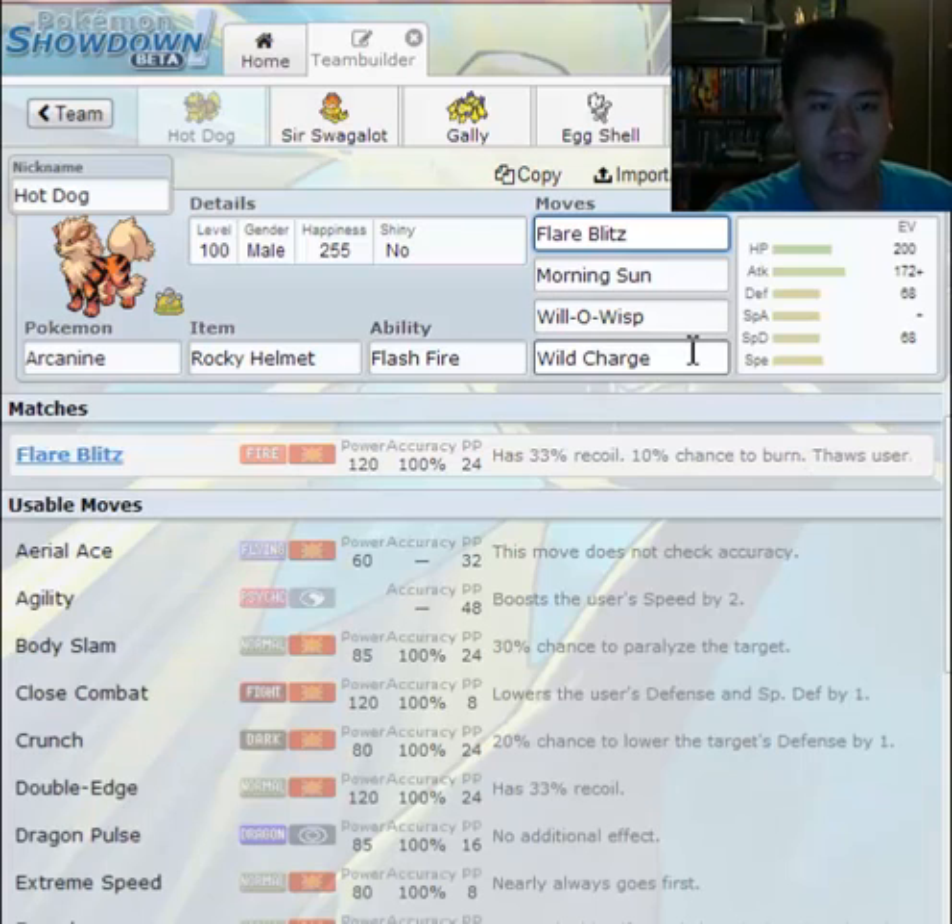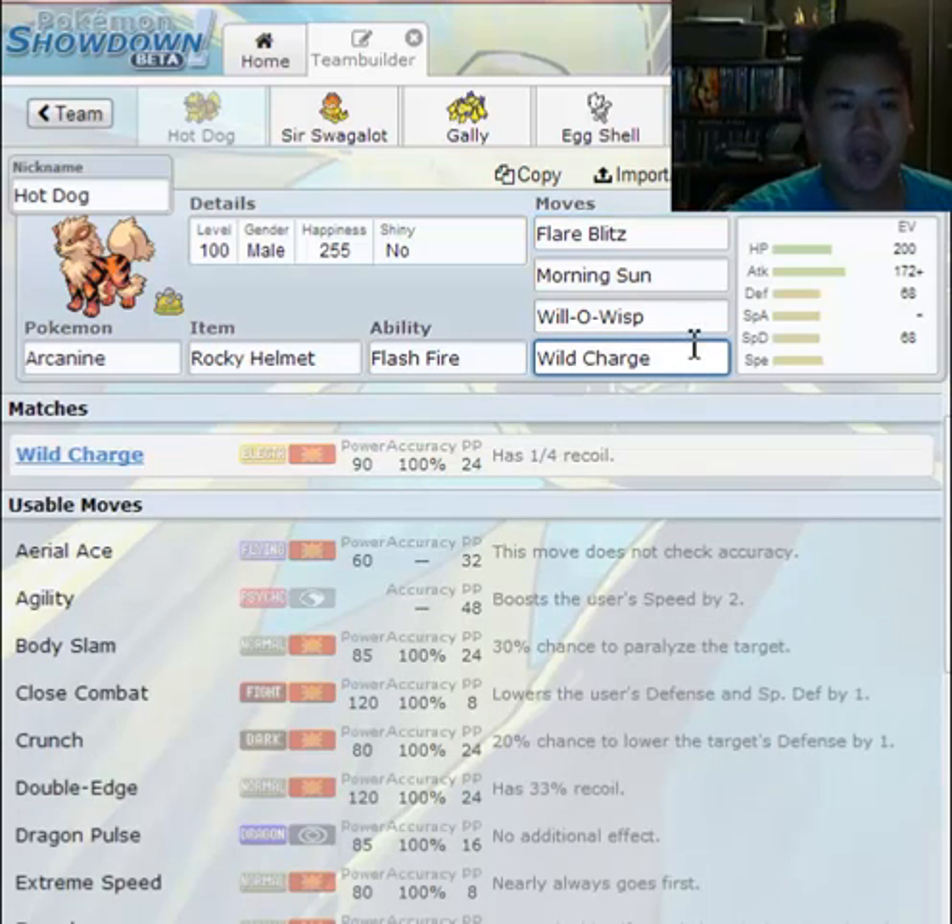Flare Blitz has recoil and a 10% chance of burn. Then we have Wild Charge — that's one-quarter recoil, meaning 25% of my health is gone every time I use that.